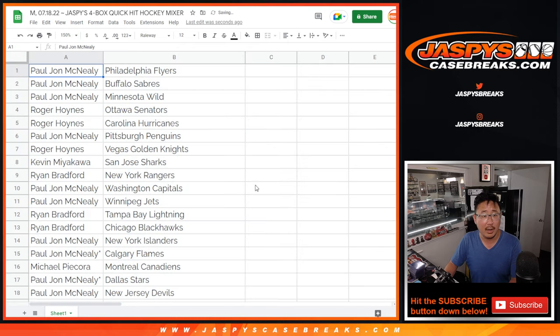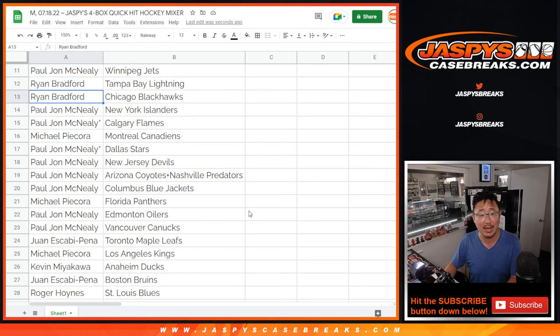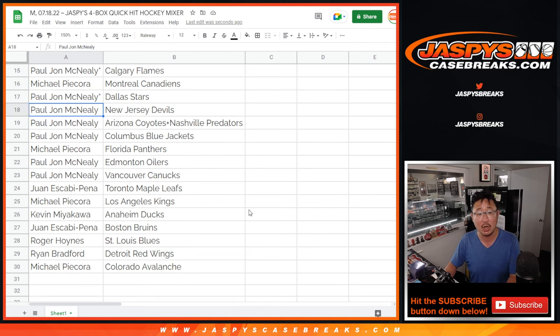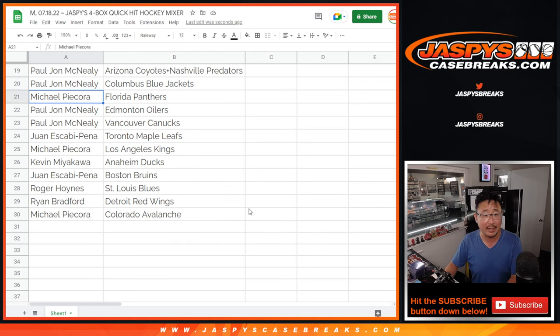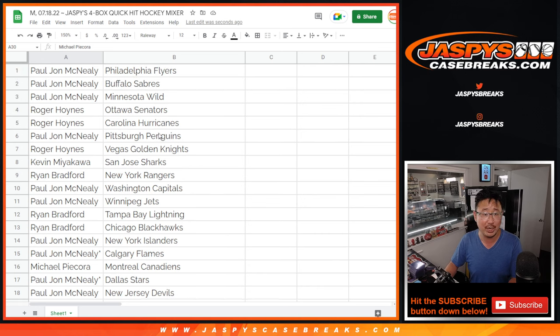Peej with the Flyers, Sabres, and Wild. Roger with the Senators and Hurricanes. Peej with the Penguins. Roger with the Golden Knights. Kevin with the Sharks. Ryan with the Rangers. Peej with the Caps and Jets. Ryan with the Lightning and Blackhawks. Peej with the Islanders and Flames. Michael with the Canadiens. Peej with the Stars, Devils, the Combo Team (Coyotes and Predators), and the Blue Jackets. Michael with the Panthers. Peej with the Oilers and Canucks. Juan with the Maple Leafs. Michael with the Kings. Kevin with the Ducks. Juan with the Bruins. Roger with the Blues. Ryan with the Red Wings. And Michael with the World Champion Avs.